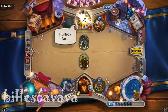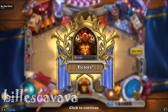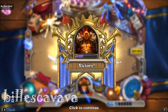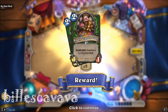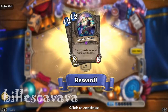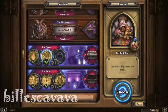And that was really easy. That was a really simple boss fight there — much simpler than I thought. So we're up to the final boss now. The cards we got were the Kindly Grandmother, which I'm looking forward to using, and the Arcane Giant. This is your boy, Bilishka Vava. Please do not forget to comment, rate, and subscribe. Bilishka Vava, out.